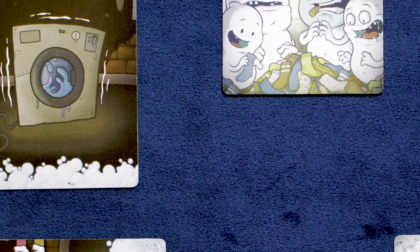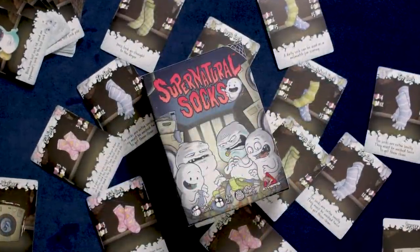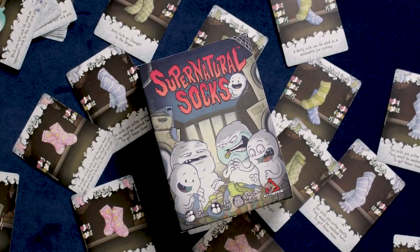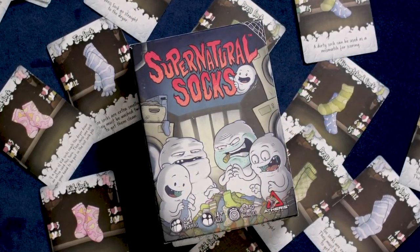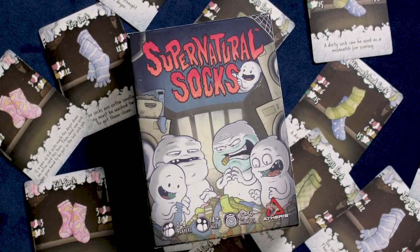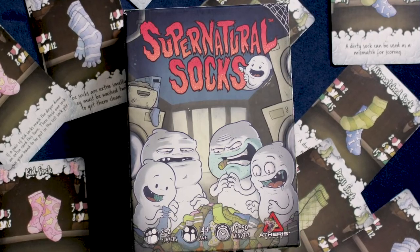After this, all socks in each player's dryer are scored if their dryer isn't broken, and all socks in the washer are moved to the dryer — with the exception of toe socks if it's their first time through, as they require two wash cycles. Scoring is based on sets. For example, a single ankle sock is only worth two points, but a pair is worth ten. Players draw back up to hand limit, play continues, and the game ends when a player crosses a point threshold. One final round is played, remaining socks score at reduced value, and whoever has the most points wins.